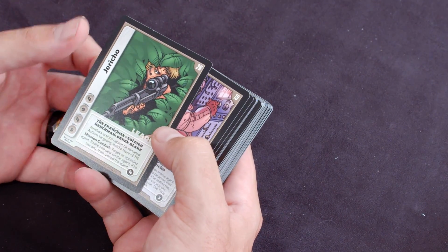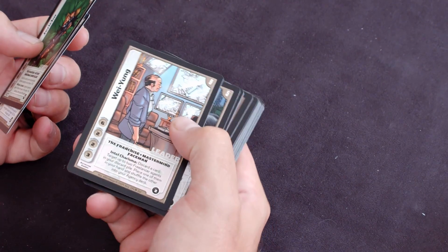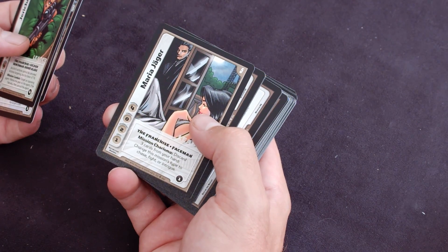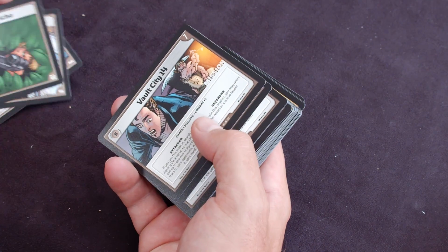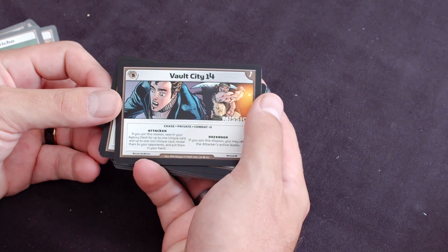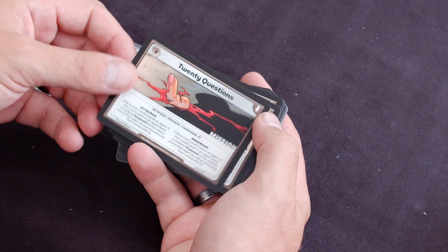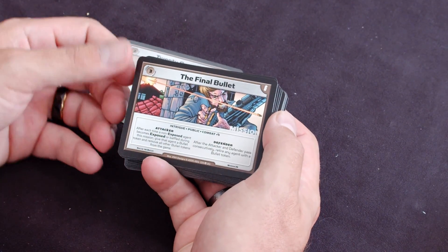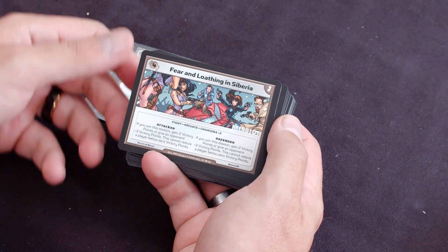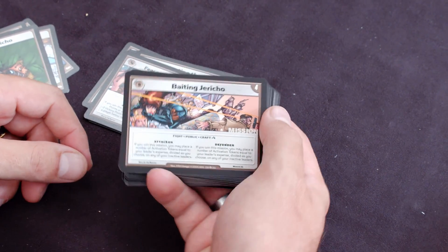So we've got Leader Jericho, Derek Bleak, Wee Young, Maria Yeager. And then you get some mission cards: Vault City, 20 Questions, The Final Bot, Hunting the Hunter, Fear and Loathing in Siberia, Baiting Jericho.